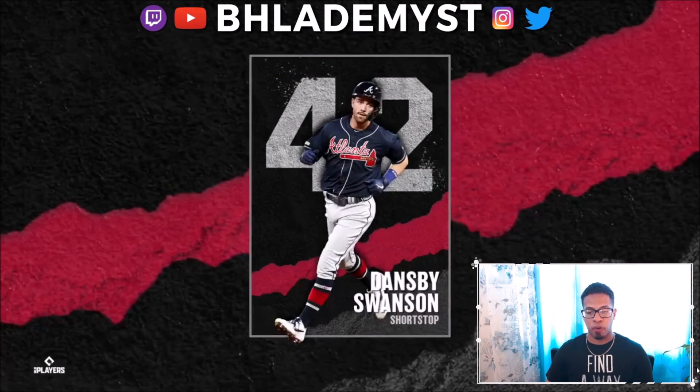The next reveal is Dansby Swanson. If his attributes are anything like Salvador Perez's, this is going to be another scary shortstop. Dansby Swanson has that swing that Corey Seager had in The Show 17 — a flat, compact swing right through the zone — and the same quick swing that Carlos Correa has in the game. He's most likely going to have good fielding, good speed, good power, and enough contact, making him balanced all around.